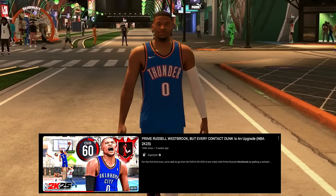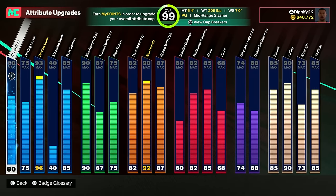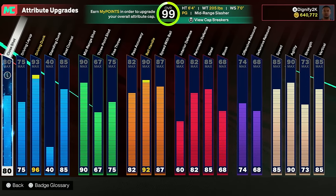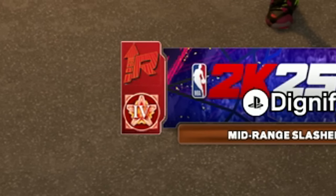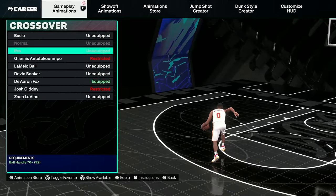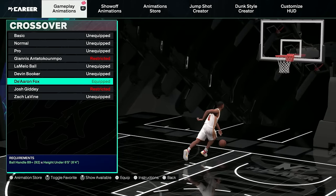You guys seemed to really enjoy the 60 to 99 that I did with the Russell Westbrook build, but one of the things I didn't do was show the build maxed out at 99 overall. After all the cap breakers, the stuff I got on this build is looking pretty devious. I did hit starter four, so I got some new animations we're going to be able to mess around with today, like the De'Aaron Fox crossover — easily the best one in the game — and I'll definitely be showing this off.